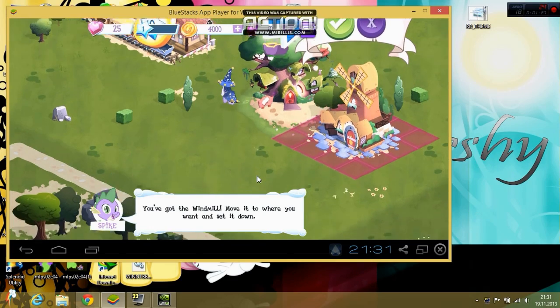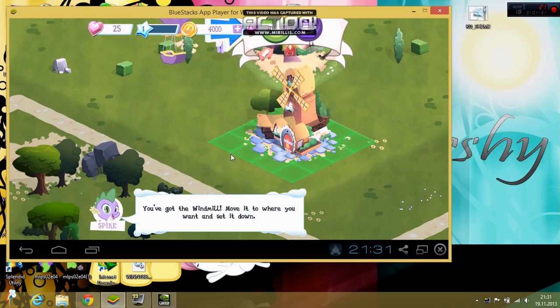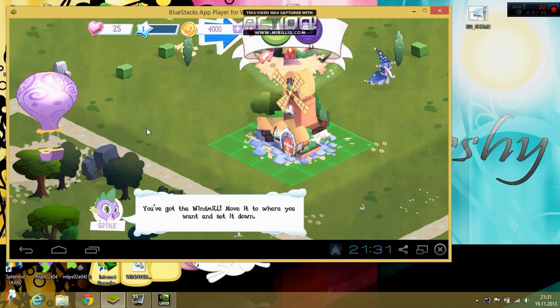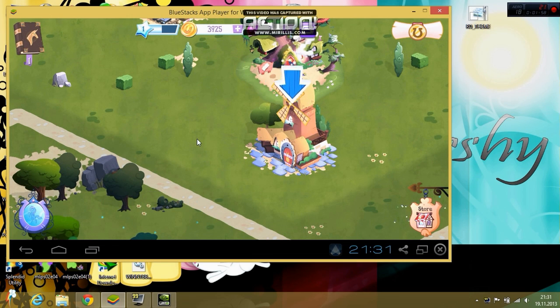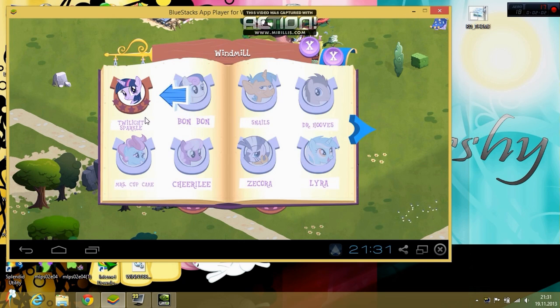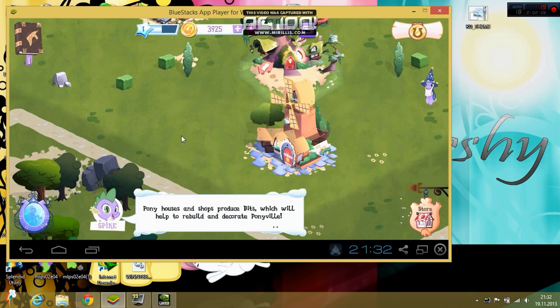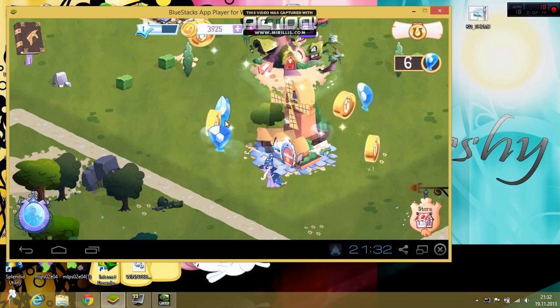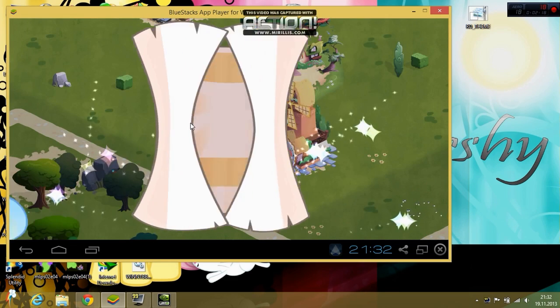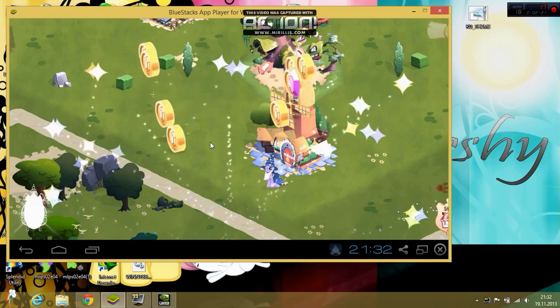Move it to where you want and set it down. We're in a hurry. You can feed me a gem and I'll build this quick. Twilight, can you have the windmill? Pony houses and shops produce bits, which will help to— hey, check it out. The windmill's made grain, and you've got bits to collect. Nice work, Twilight.